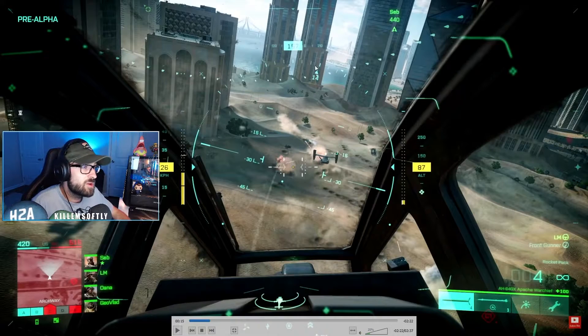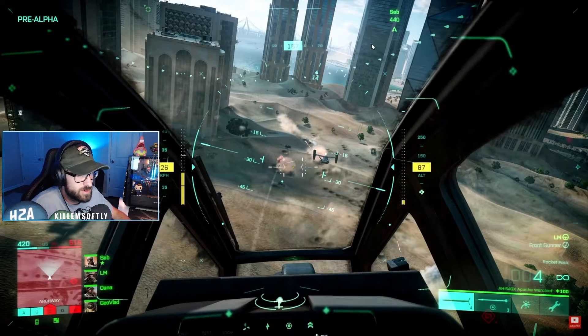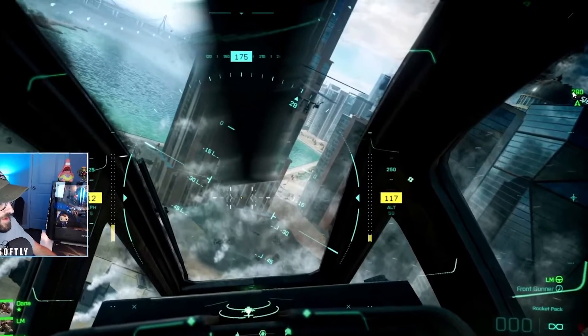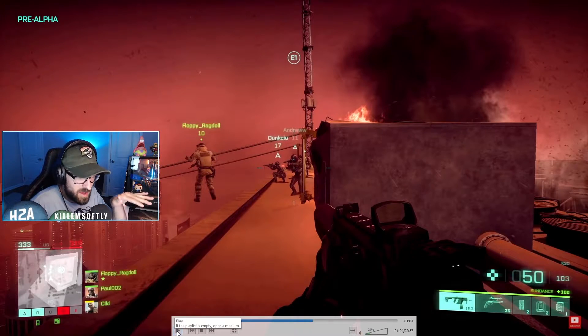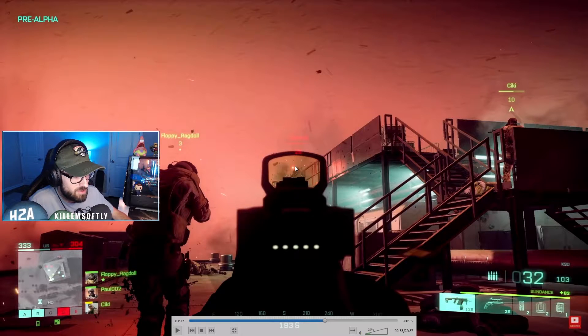The next thing I want to point out is that there are distance markers under player names. I don't specifically remember that in other Battlefield games, but it's pretty cool because for your squad mates you'll always see how far they are from you even if their name isn't displayed. When you aim at teammates, team vehicles, or enemies, you see their name, health bar, and distance. It seems to only pop up when you do damage, so it may not be a free rangefinder for snipers, but still a nice addition.